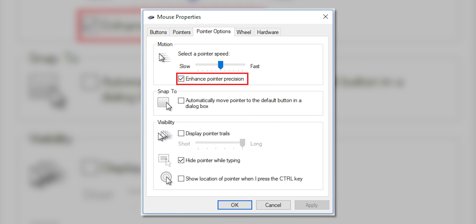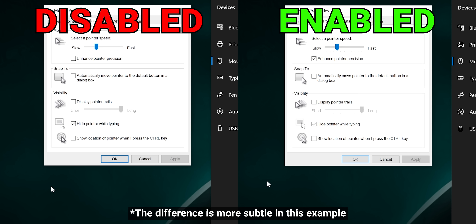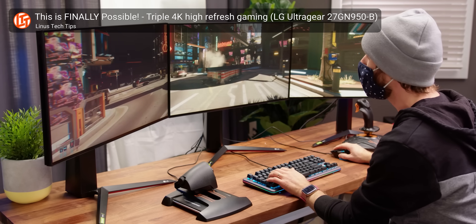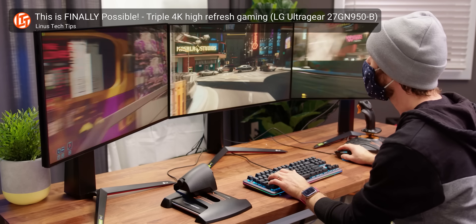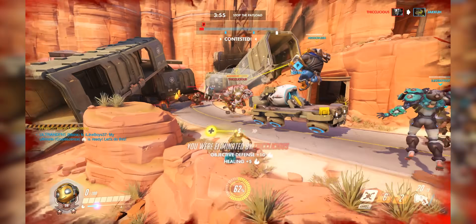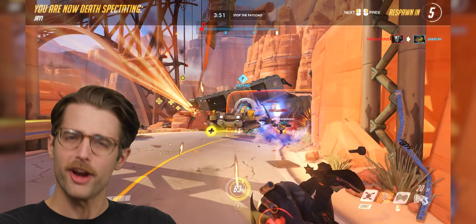Have you ever wondered what that 'Enhanced Pointer Precision' box in the mouse settings actually does? It's been there since the days of Windows XP, and it's actually a mouse accelerator — so when you move the mouse quickly, the cursor will travel farther than it would otherwise. Although some folks like this feature for navigating around a high-res desktop, it can cause some weird behavior in games where you use a mouse. Turn this feature off if you never seem to be pointed the right way while you're gaming.